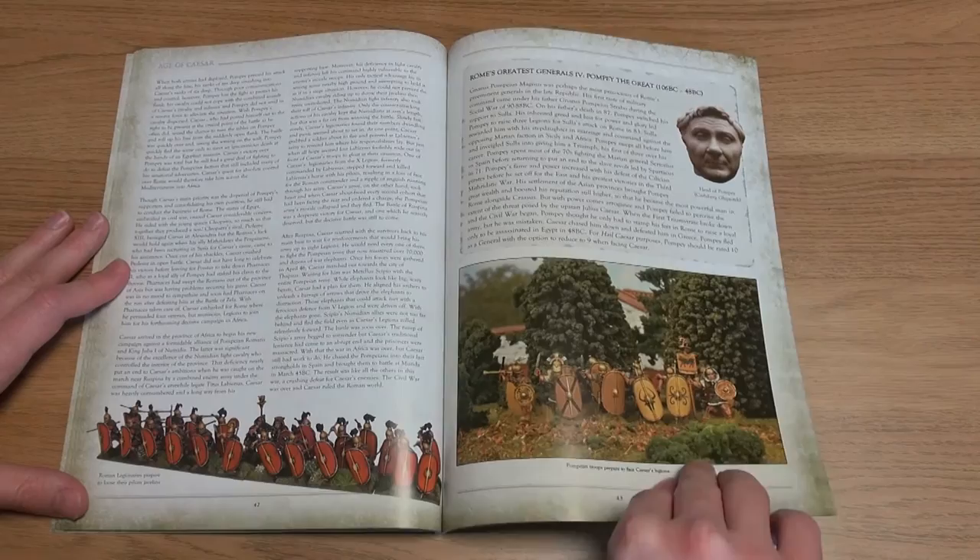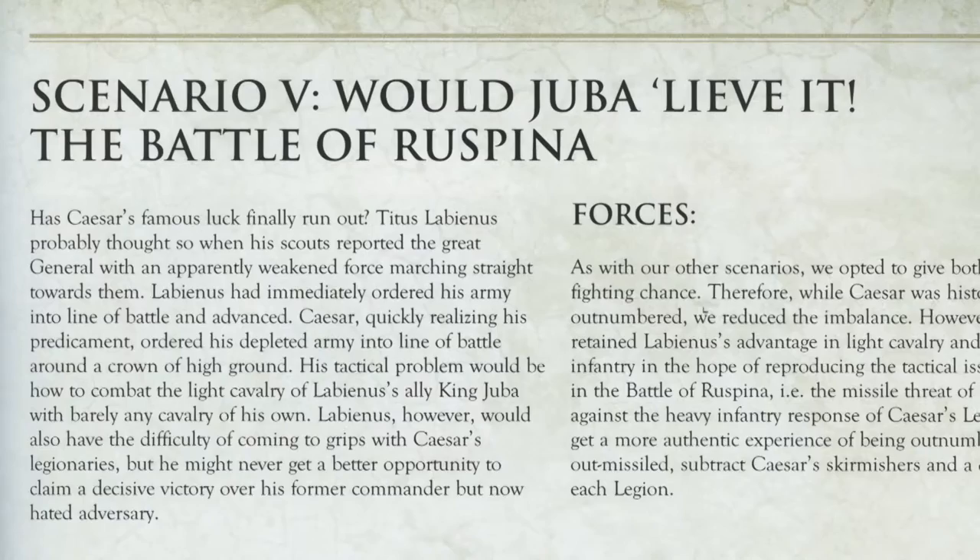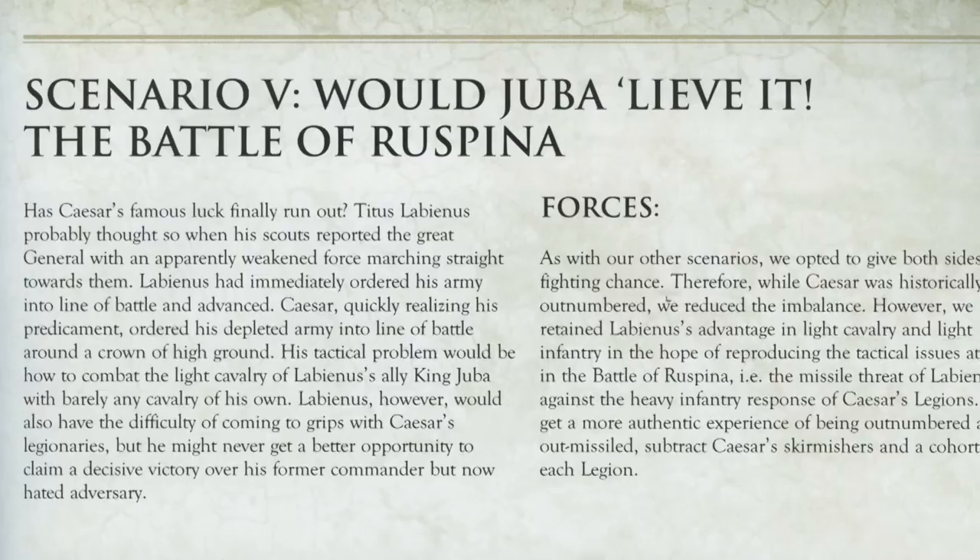The book's final scenario sees Caesar's army head over to North Africa, and we are treated to a classy pun with the title 'Would You Believe It?' as Caesar takes on King Juba and co. at the Battle of Ruspina.